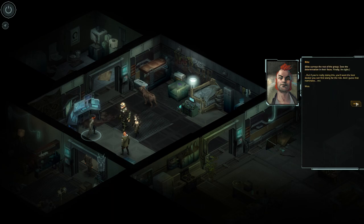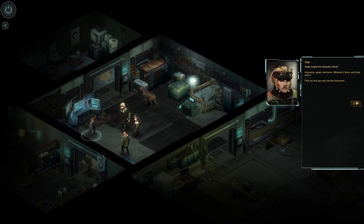Blitz surveys the rest of the group, sees the determination in their faces, and finally sighs: 'But if you're really doing this, you'll want the best decker you can find along for the ride — and I guess that nominates me.' Blitz accepts the decker role, so don't worry about him. Alice said the building had been abandoned for years, maybe decades, and is in gang territory now. 'I wonder if it'll be anything like Das Crystal House was.' 'God, I hope not.' 'There's only one way to find out — let's get prepped. This thing isn't going to kill itself. And don't forget boss, we're talking about an AI here — I'd recommend bringing the best cyberdeck you can afford.'